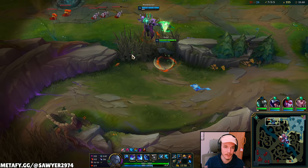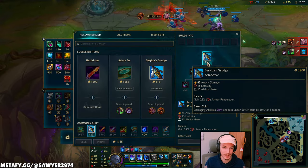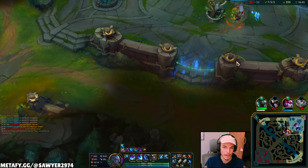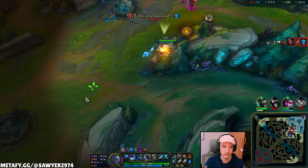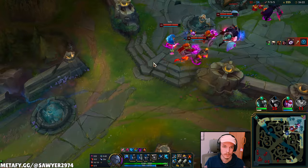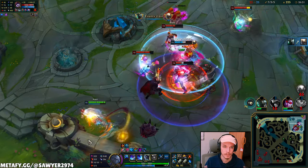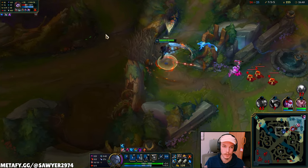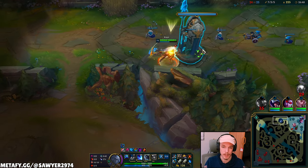I can't really help them mid so I might as well be in a side lane. Darius doesn't walk up and end here — L. Serylda's and a bunch of long swords. Edge of Night doesn't sound too bad either. Doing my best to wave clear. As long as they can't end on this wave it's okay. Trying to stall the game — if they don't have a wave they can't end. I pull the wave and never had an angle to go in. Got exhausted by Lulu before I even touched a champion.